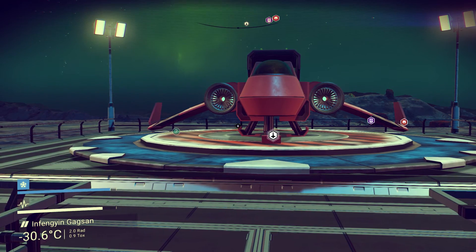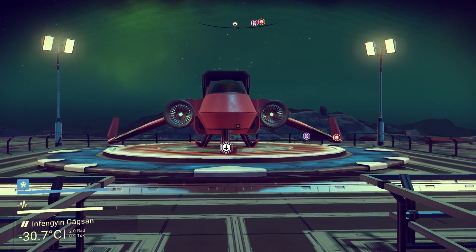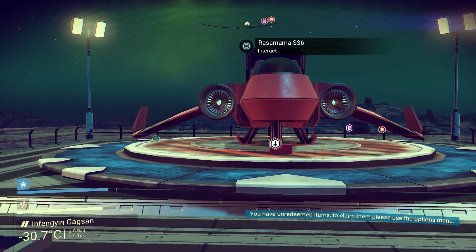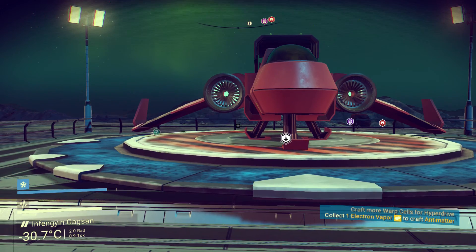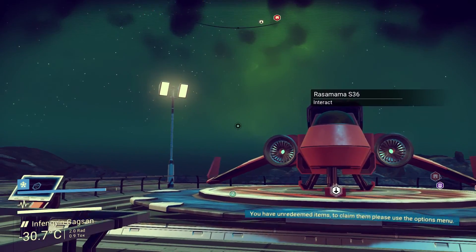Hey everyone and welcome back to No Man's Sky. On this video we are going to craft the warp cells that we need to exit the solar system, activate that warp drive, and when we get into the new system we should find a monolith from Atlas, who is sort of the mysterious entity that's been driving events forward in the game.